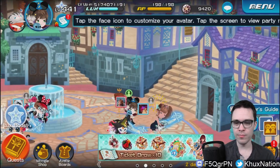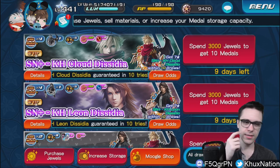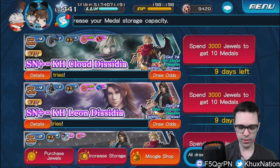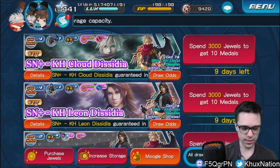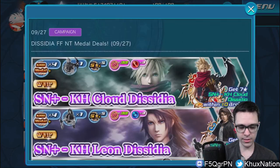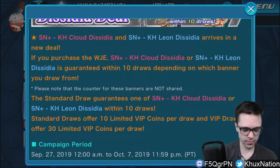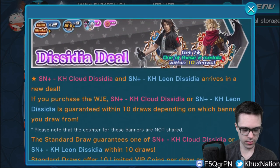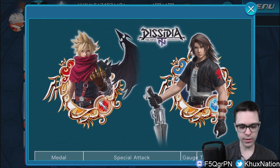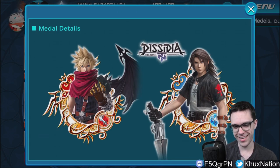Without further ado, let's go over the new medals. They are from the Dissidia collaboration. We have Supernova Plus Kingdom Hearts Cloud Dissidia and Kingdom Hearts Leon Dissidia. This is what they look like — honestly, I love the artwork, it's really cool. It's just unfortunate that they aren't that great.